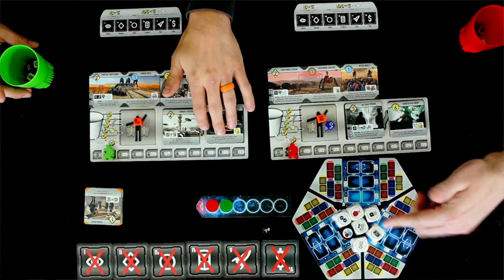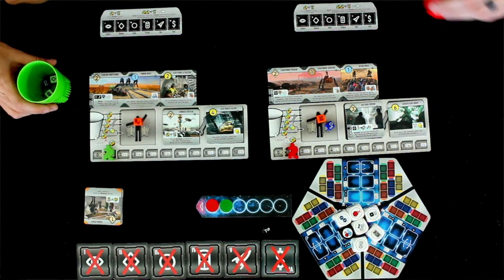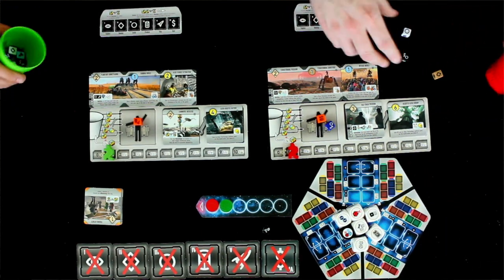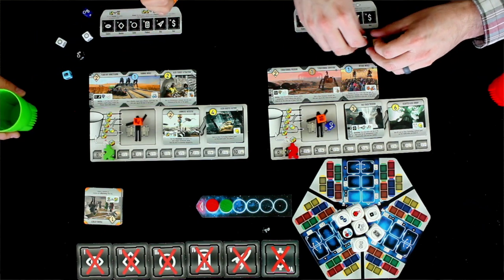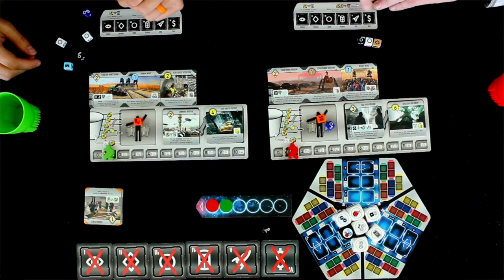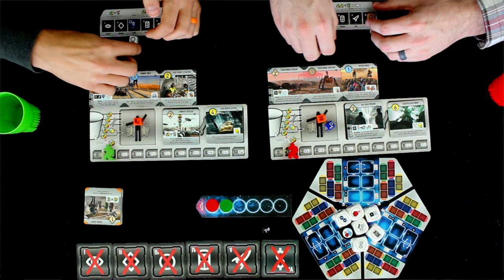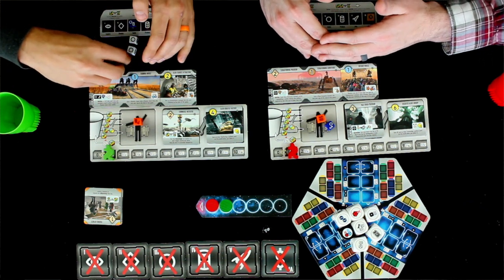The first thing we're going to do — which we would normally do — is roll these dice. We've actually already rolled them, so we're going to go ahead and take the actions. You'll also notice there is a sixth spot on this board: the deal spot. I'll explain what that is in just a second.